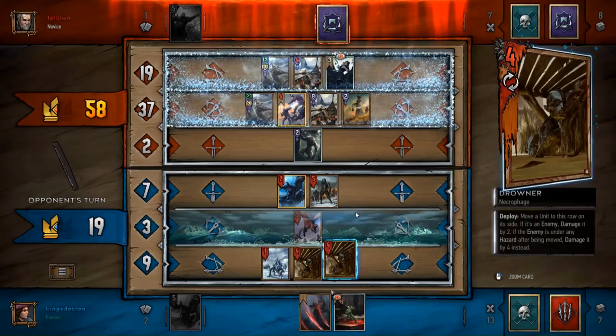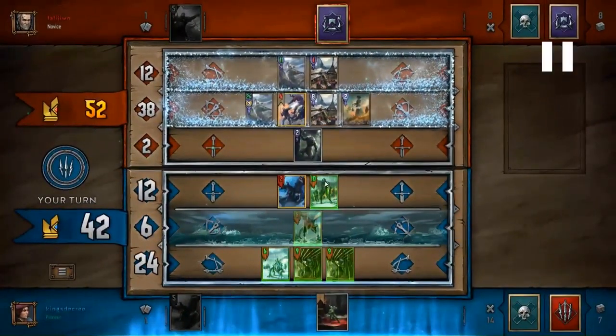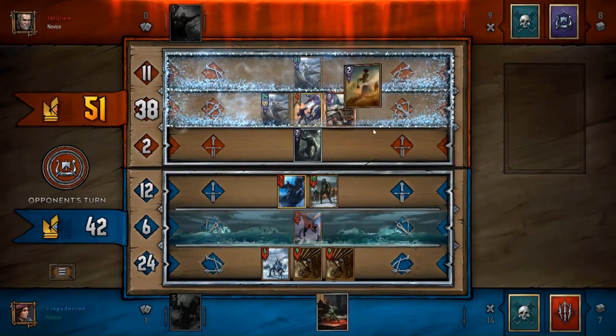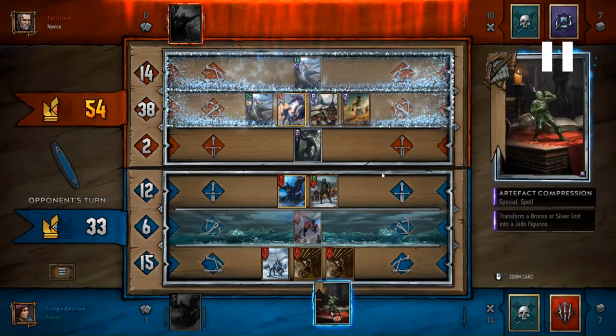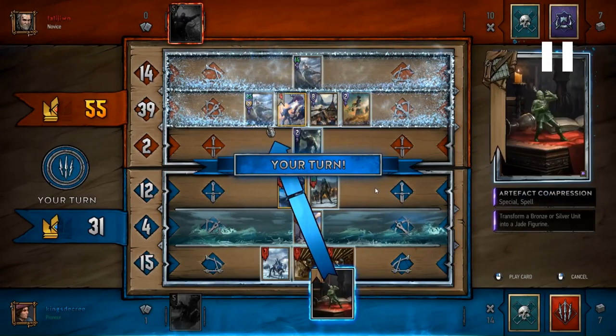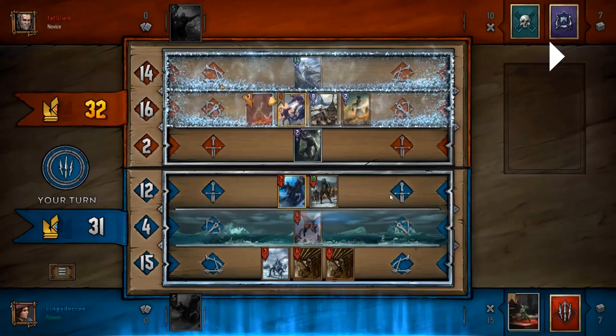Why did he play on the melee row? He should have played on the ranged row - the boost difference would have gone onto his unit anyway. He plays a third Lacerate. Three Lacerates - insane. Things are looking pretty grim, but of course here comes Artifact Compression as my last card. I went ahead and saved it for dramatic effect, and there you have it.